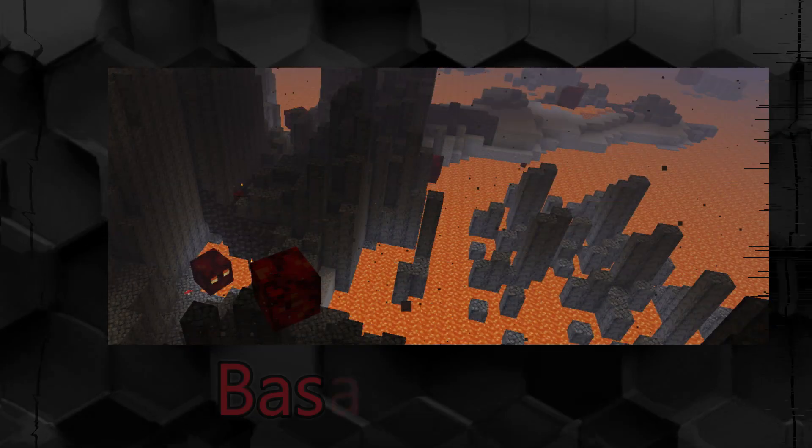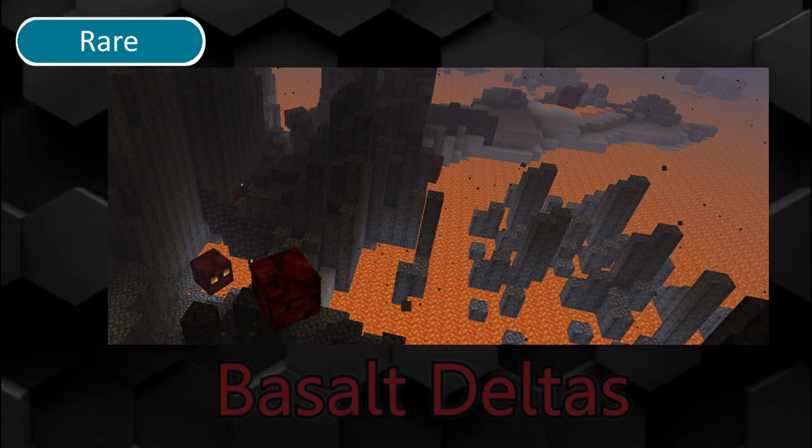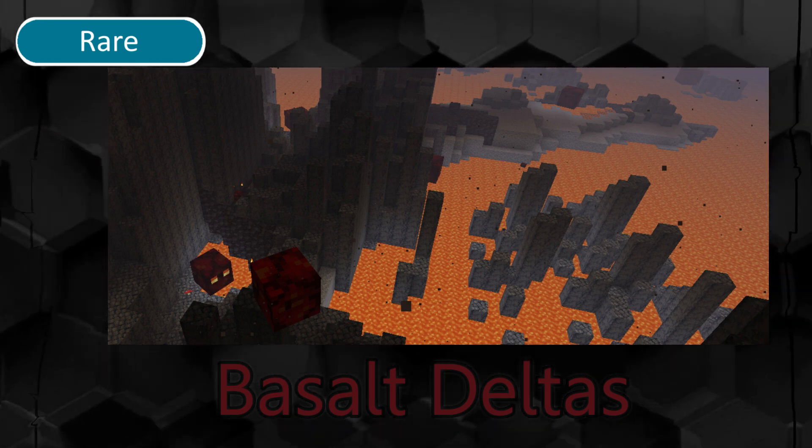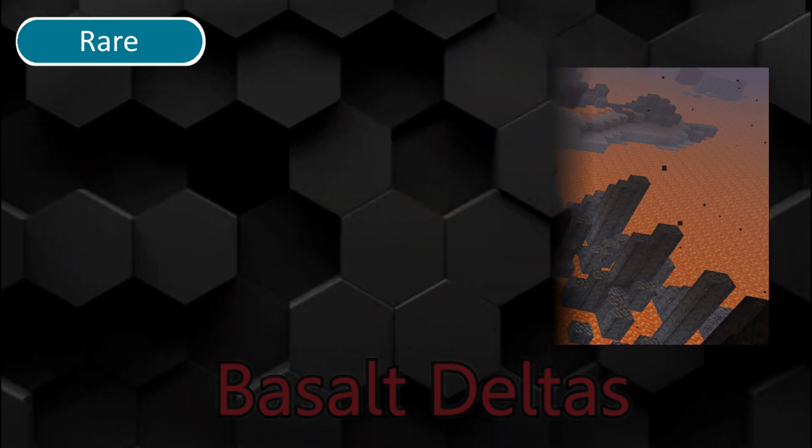Basalt Deltas is a rare nether biome where magma cubes, striders and ghasts spawn. Blackstone only generates here naturally. It is very difficult to go through this biome in survival mode.